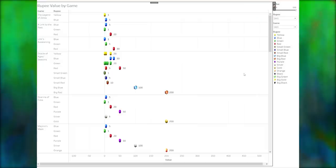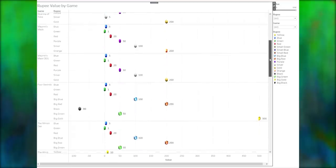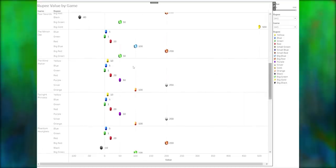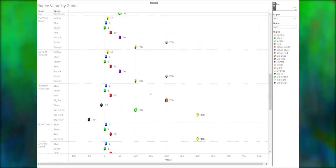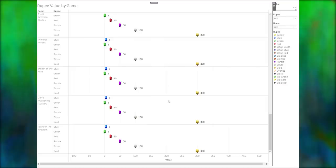So here we are over in Tableau, and I've made a couple of charts to go through and talk about. This first chart is all the rupee values in their respective games at their different colors. At a glance, it's very easy to see things like the rupee trio in games, which games have gold rupees, which games have RuPors. It also makes it very easy to see at the end that the last five games have all had the exact same rupees — so we finally landed on some sort of consistent system for the color values.